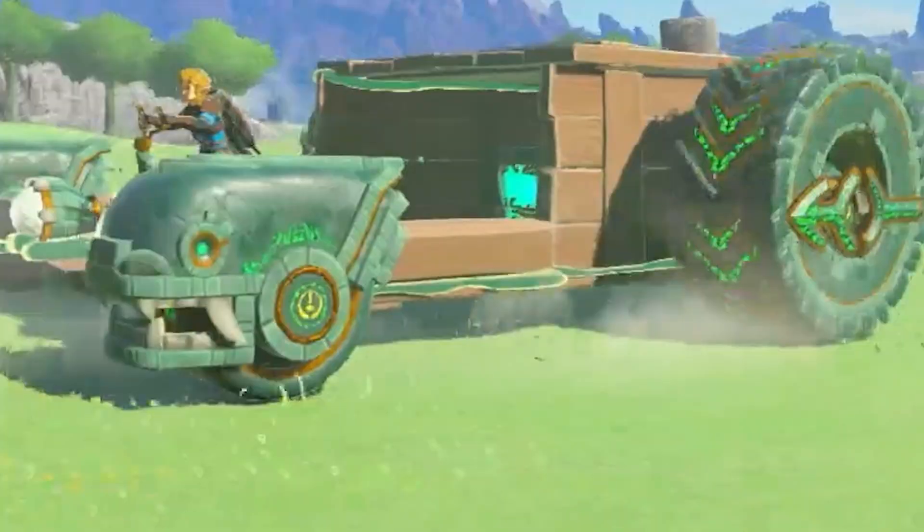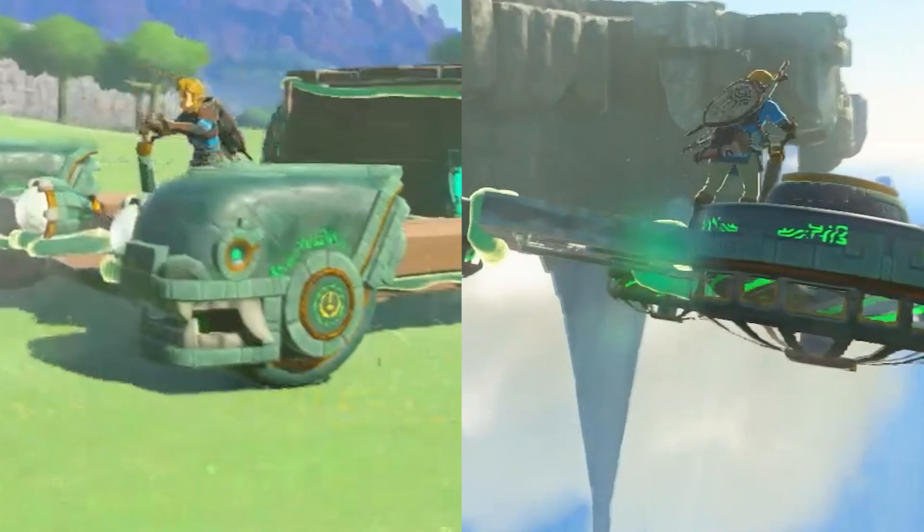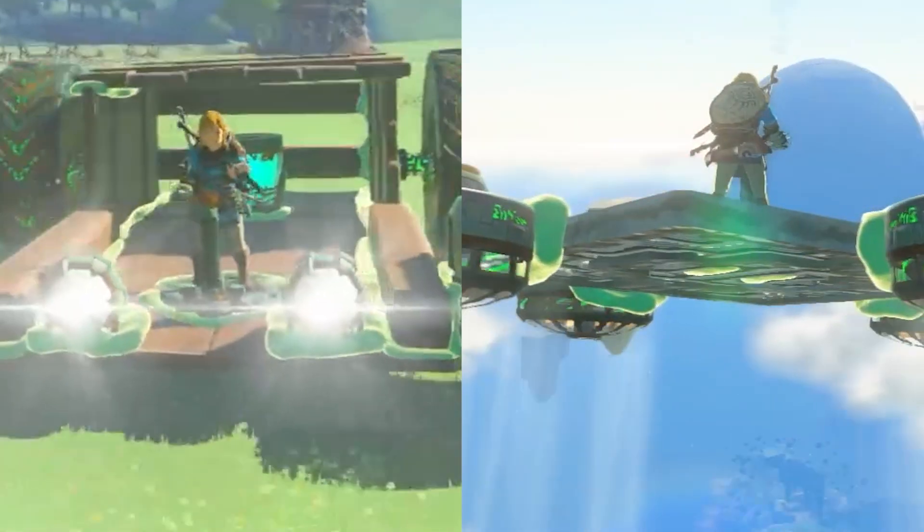Look at the dragon head on the car — it seems very similar to the flamethrower we saw in the last trailer, albeit a little bit bigger. In fact, all the new weapons we've seen thus far share a similar design aesthetic to the vehicles, having green or grayish-green and gold elements. The only exception, of course, being the larger wooden and metal parts used on the vehicles.